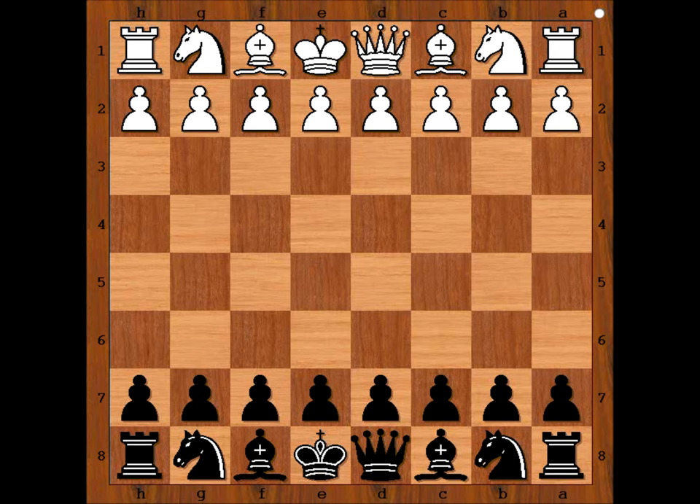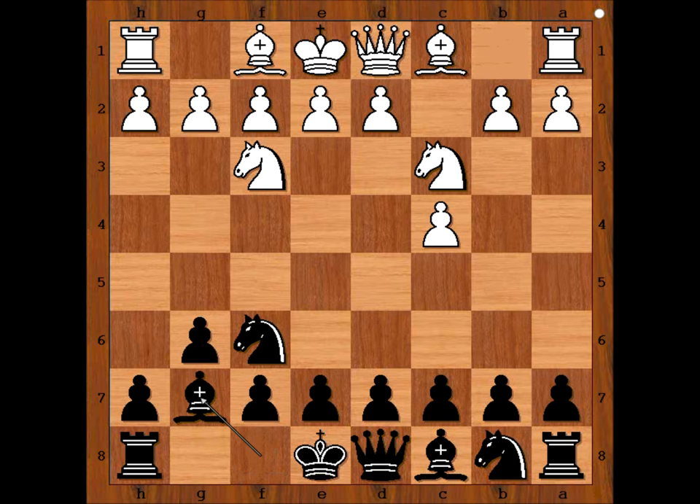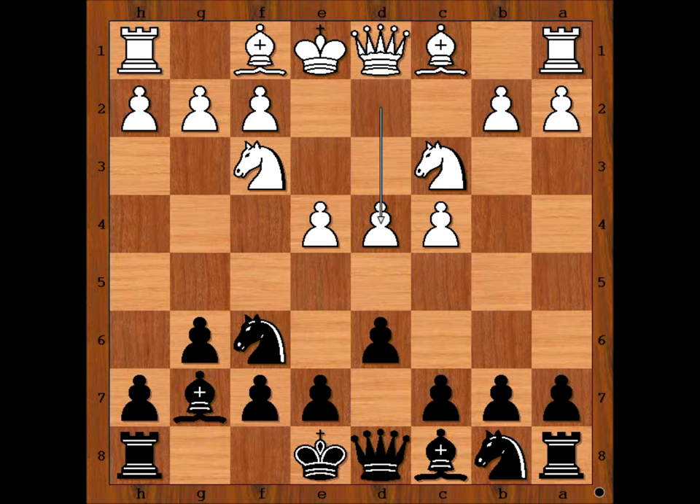Bent Larsen had the white pieces and he started with knight to f3. Tal played knight to f6, c4, g6, knight to c3, bishop to g7, e4, d6, d4. So we have a King's Indian Defense.